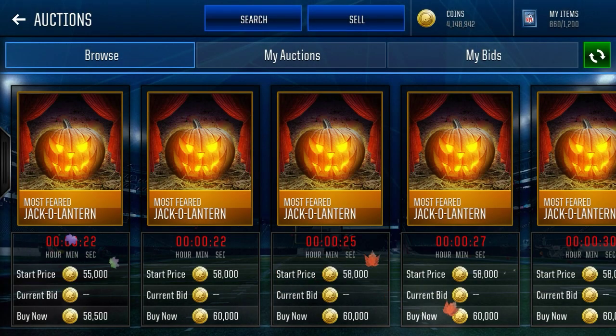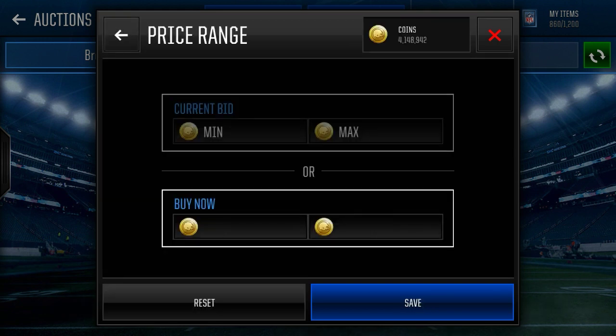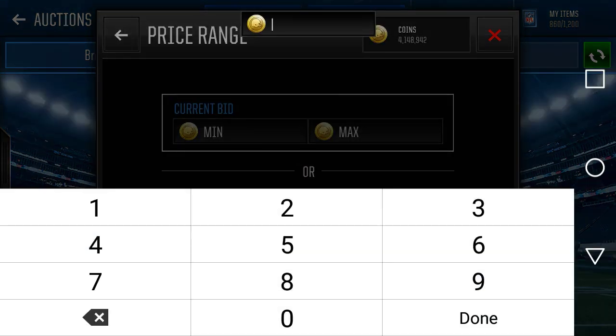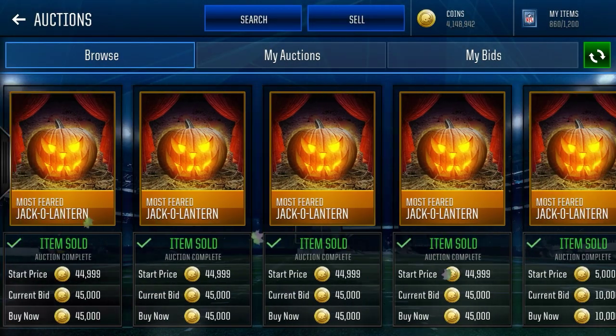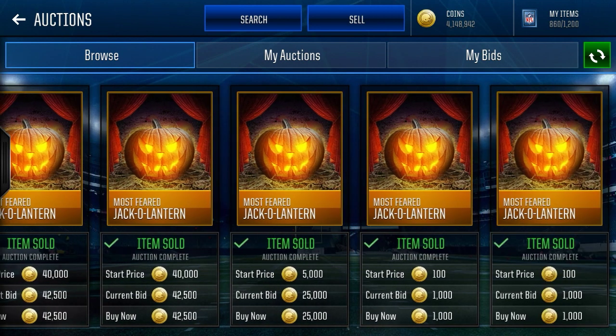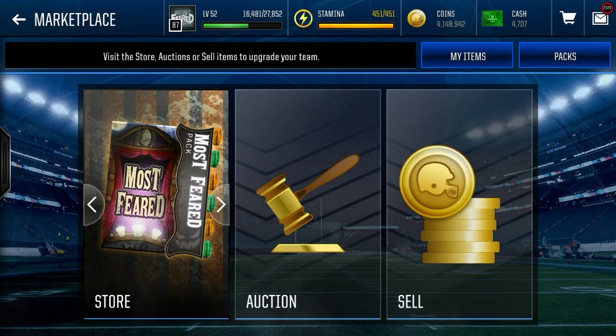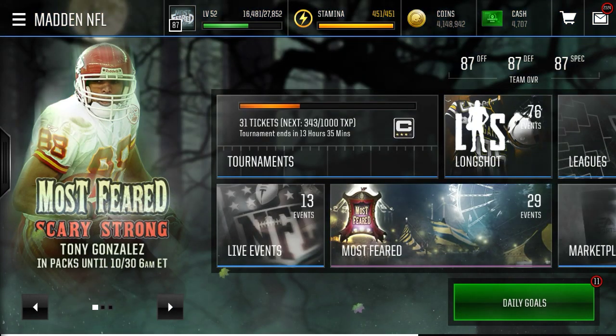Prices were way higher when they first came out and now they've dropped because some of the rewards honestly aren't that good. But if you want to snipe these, you can try sniping them for under maybe 20,000 coins and you can make a decent bit of profit off of that. They are tough to get — keep that in mind. But let's jump into the rewards.